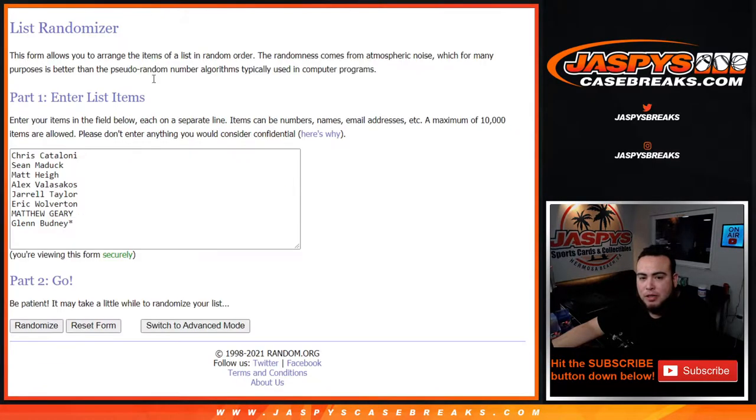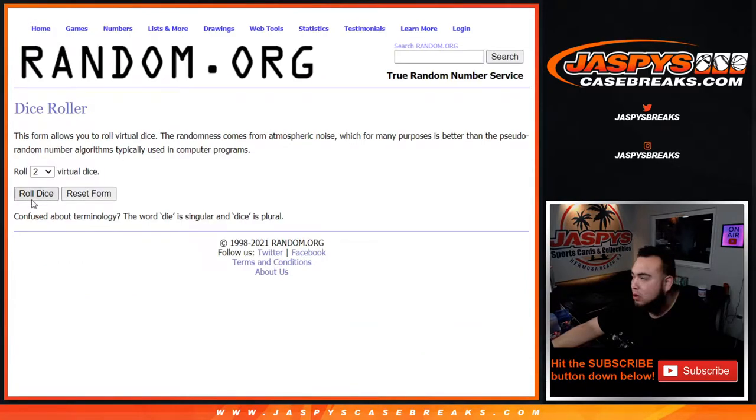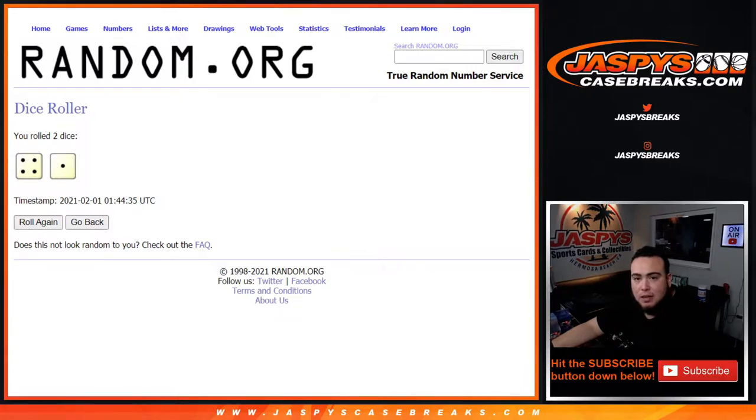Here's the dice roller. Here's the customer names from Chris down to Glen, and you got AFC North and the NFC West. Let's roll it — we got ourselves a four and a one, five times. Good luck.